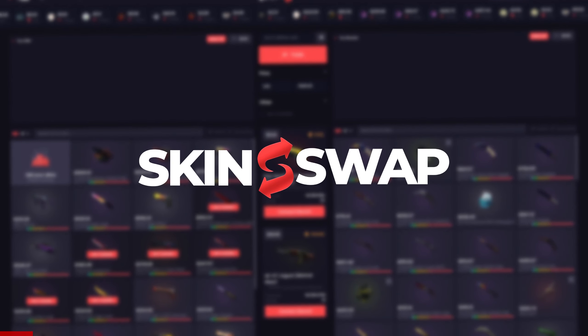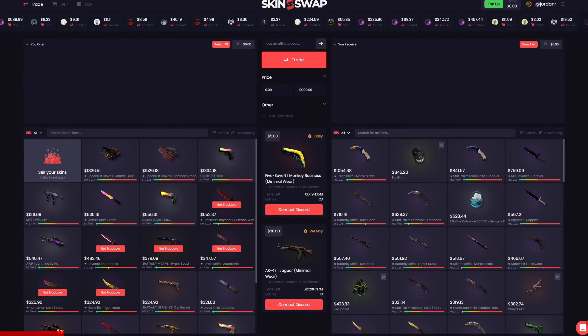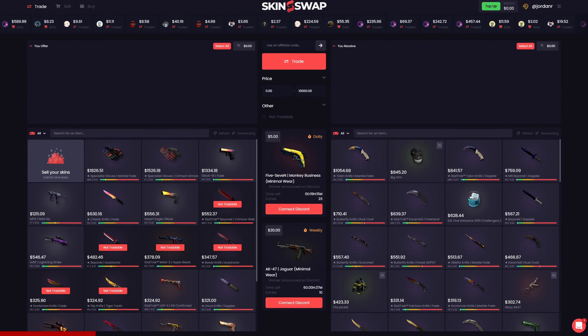Before we get into this video, I gotta tell you guys about Skinswap.com. This is a brand new trading site for CSGO and Rust skins, where you can also sell and buy skins for cash.